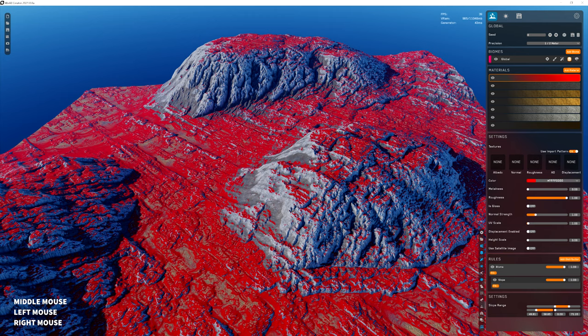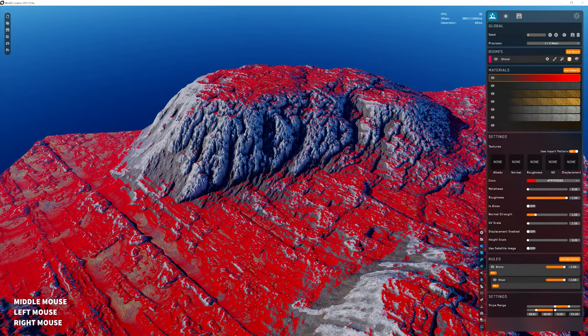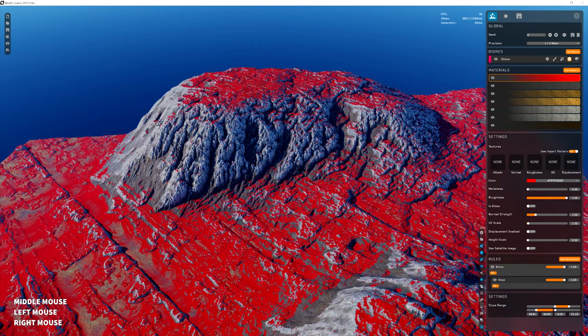I just sculpted another killer mountain range last night, trying to get a good steep cliff and mountain side. It's a little easier in some degree — World Creator 2 is a little bit more smooth, but there are more sculpting things, especially using paint brushes coming to this version, that'll make it a little bit more like ZBrush.